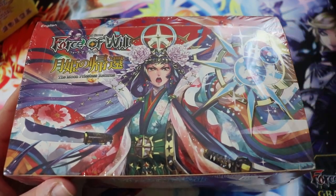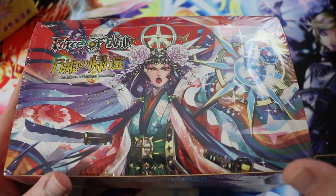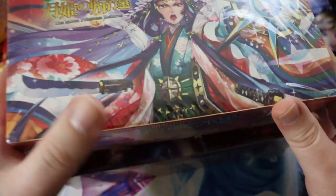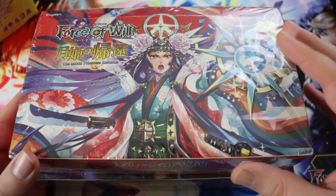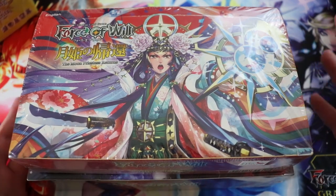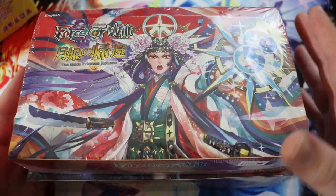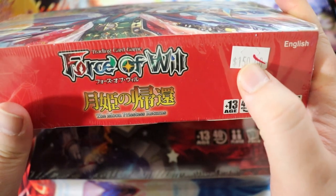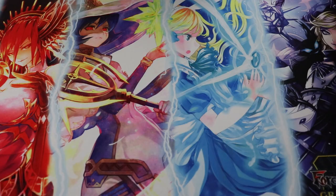This other one is Moon Priestess Returns, also around $30 on eBay right now. It's in the same cluster as Crimson Moon's Fairy Tale — the Grim cluster — and it's actually the set I started playing Force of Will on. When I first started, I bought two of these and two of another product. It really got me hooked. You usually get about two rulers per box with both of these, so you can make some decks. These cards are legal in Wanderer, the eternal format.